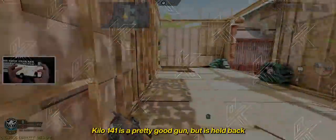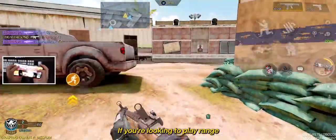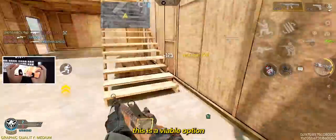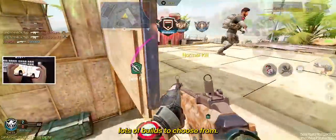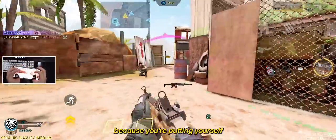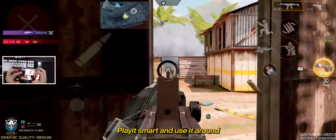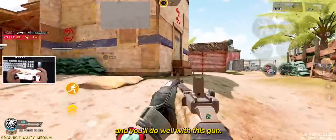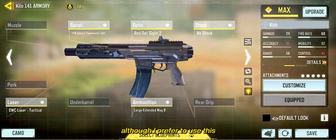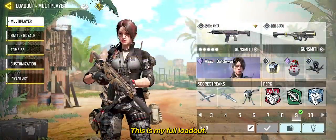Moving on to number 9, Kilo 141 is a pretty good gun but is held back due to its recoil pattern. If you're looking to play range while still being able to move around, this is a viable option in the current meta. Pretty clean iron sights, lots of builds to choose from, but be careful taking fights at close range because you're putting yourself at a disadvantage compared to the guns higher up in this list. Play it smart and use it around mid to long range, and you'll do well. Here's the recommended build for the Kilo 141, although I prefer a build that's a bit more aggressive, and of course I put a red dot on it. This is my full loadout.